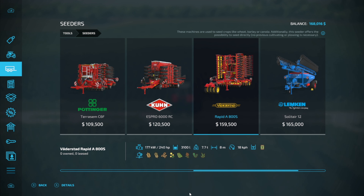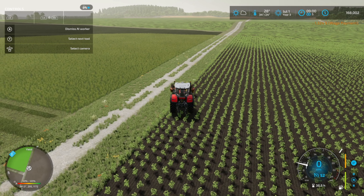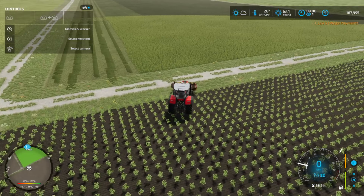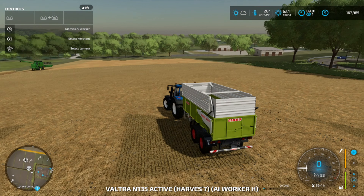I think the first crop we're going to do is soybean, because we can just sell the soybean for profit — which sells pretty high even though you don't get a high yield. And then it'll also give us straw because of the mod I have on, so we can use that for the cows.